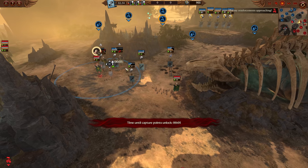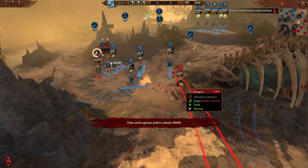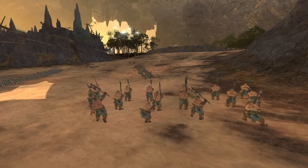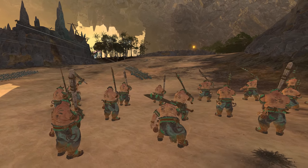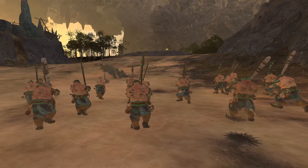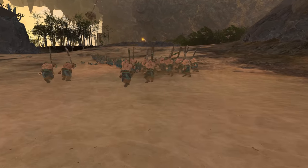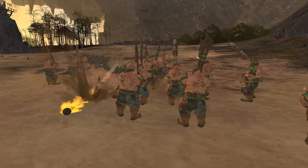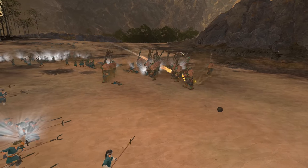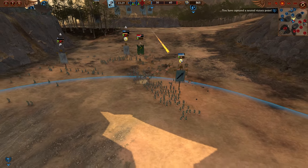The cannons continue to saturate fire as more Ogres come in. These Iron Guts look threatening, but the cannonball drops - the Cathayan cannons fire in just a little bit of an arc, allowing them to shoot down. Until we can test Old World and New World factions like the Empire and Vampire Coast, we won't know if other cannons can do the same, but it certainly looks quite promising as the cannonballs already start dropping models of Iron Guts.